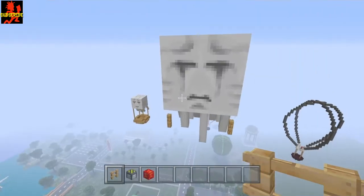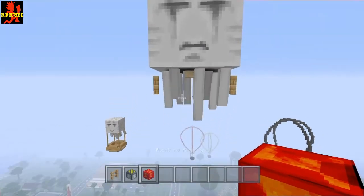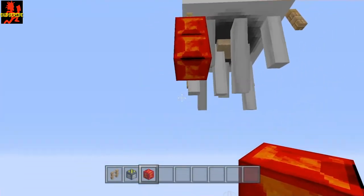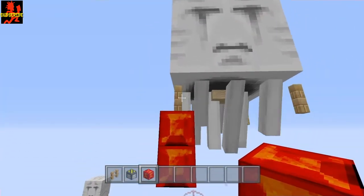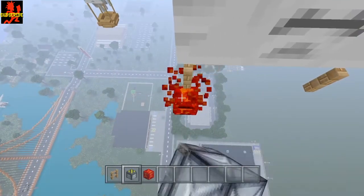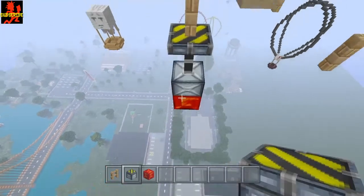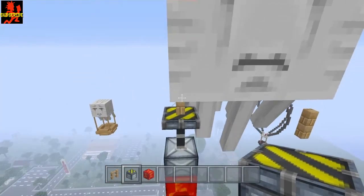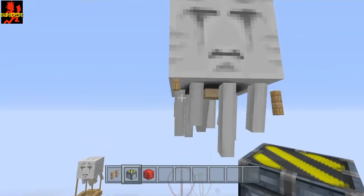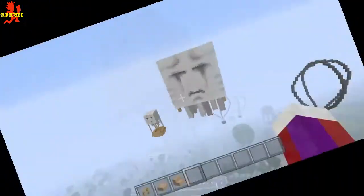The easiest way to do this is get yourself a block of redstone and come down two blocks like that. Then get a regular piston, take out the top redstone block, and face the piston upward — that will push the fence up into the ghast. Go ahead and do that same thing all the way around.